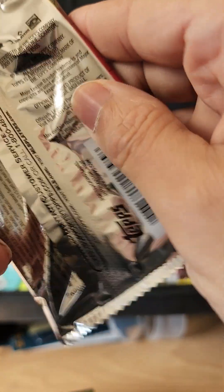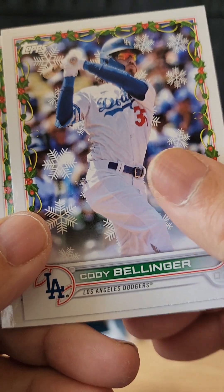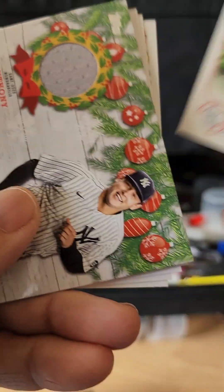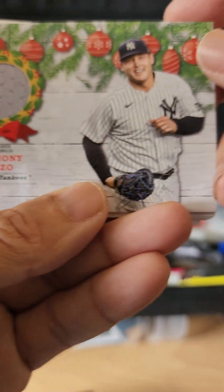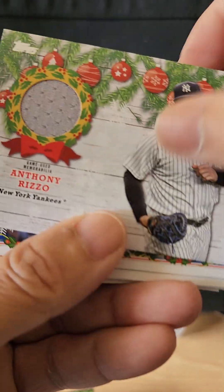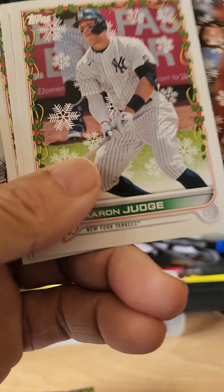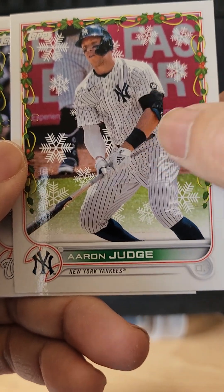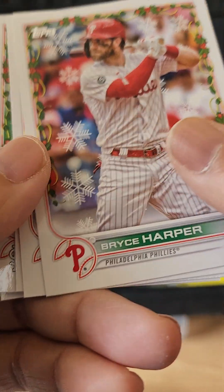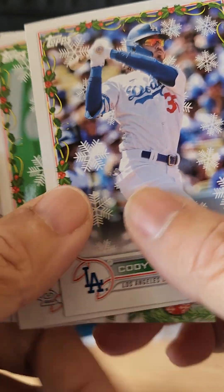Third pack — would love to get an autograph out of these. We have Bellinger, no longer with the Dodgers. We have O'Neal, and we pull a Relic card — Anthony Rizzo Relic card. Rizzo I think re-signed with the Yankees. CJ Abrams, Aaron Judge — what could have been an Aaron Judge Relic card. Lucius Fox, Bryce Harper.